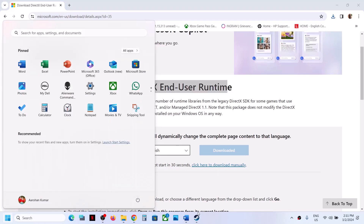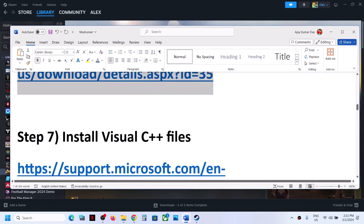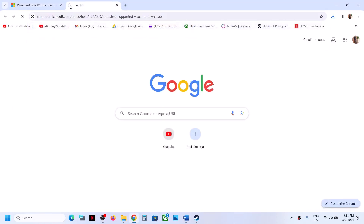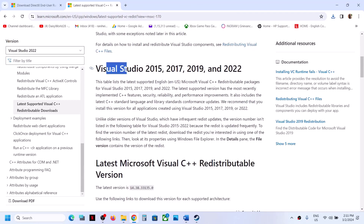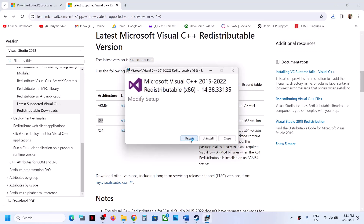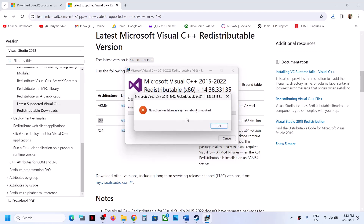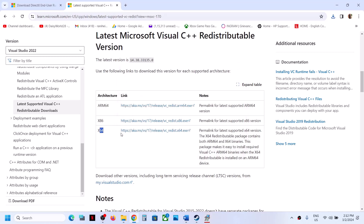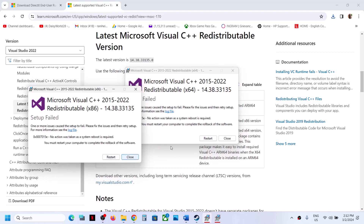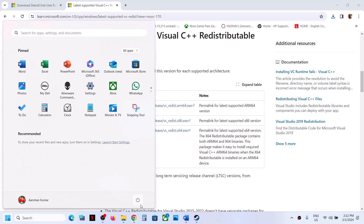The next step is to install the Visual C++ file. Copy the link from the video description and open it — it will take you to the Microsoft website where you can see Visual Studio 2015, 2017, 2019, and 2022. Download both the x86 and x64 versions and run both exe files. If you see a Repair option click Repair; if you see Install click Install. Once done, restart your computer. After the system restart, launch the game and check.